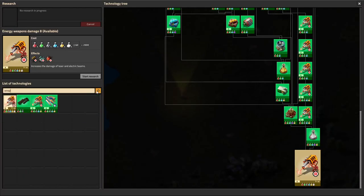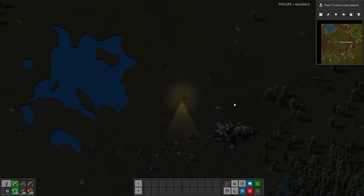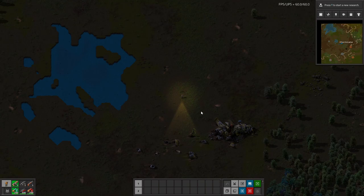In terms of tech, it is something you research, but it's very cheap — just 200 red-green military science packs to get it pretty early on, and you'll be ready to go. That's the mod, super simple. Maybe some more stuff will come for it in the future. I hope you enjoyed and found it helpful. If you did, a like is appreciated as always. If you're new to the channel, welcome and feel free to subscribe. There is also a link down in the description to the mod portal page for this mod.